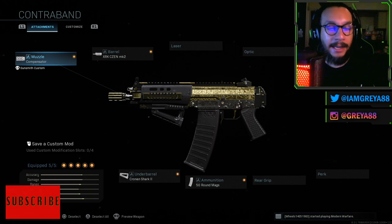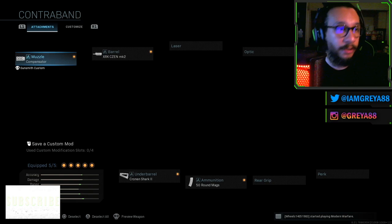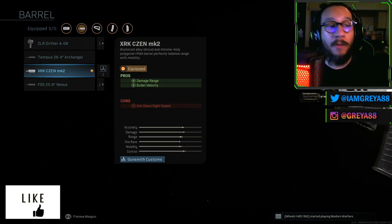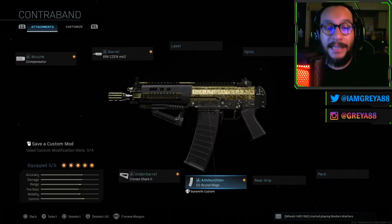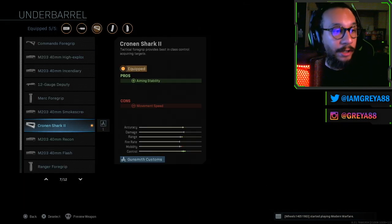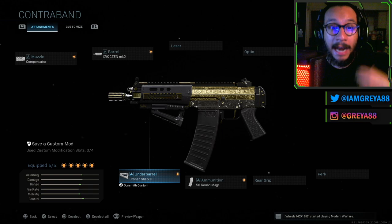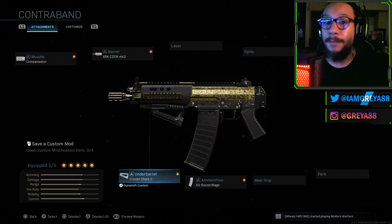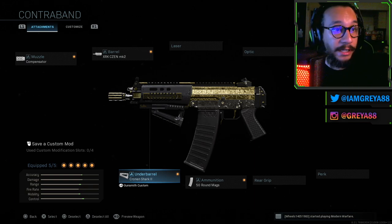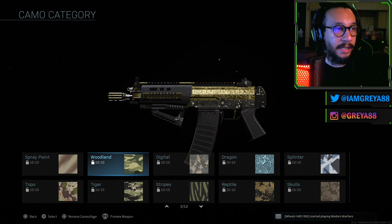Alright guys, so the Contraband Graal 556 blueprint — once again, just a beautiful looking blueprint here, man. On the muzzle you get the Compensator which increases recoil control. You get the XRK Season MK2 barrel which increases damage range and bullet velocity. You also rock the no stock attachment which increases movement speed and aim down sight speed. You get the 50-round magazine ammunition, and last but not least you get the Cronin Shark 2 which increases aiming stability.